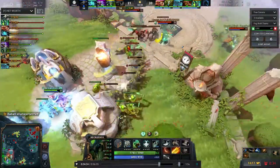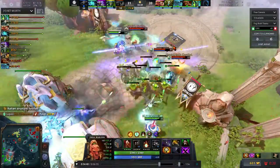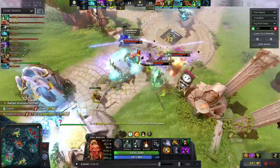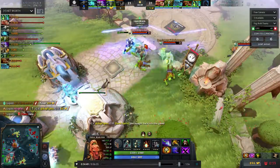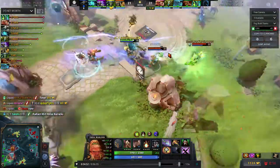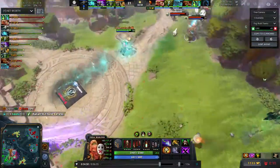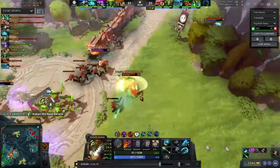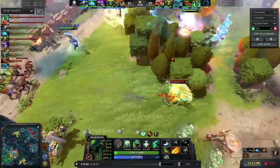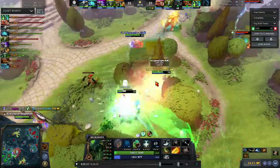Again — give Liquid an inch and they take a mile. With this push into mid and their lineup they're set up to do exactly that. Troll is a great hero at this — any small mistake and if they can get ahead it's straight counter-racks. Earth's Barracks gets taken and they'll force the buyback. They want to catch Liquid on the retreat but you have to be careful — there's now BKB on Necrophos.